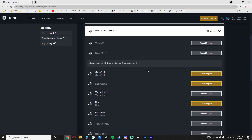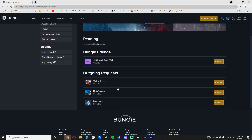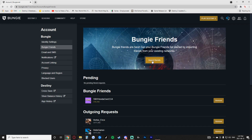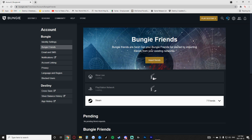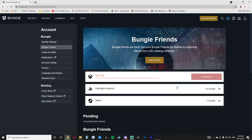Once you've completed this, if I refresh the page, we can see that I have three outgoing requests and I currently have one Bungie friend. So using this Import Friends section — going to the top right, to Bungie Friends, then Import Friends — is a workaround for the broken search bar in the actual game.